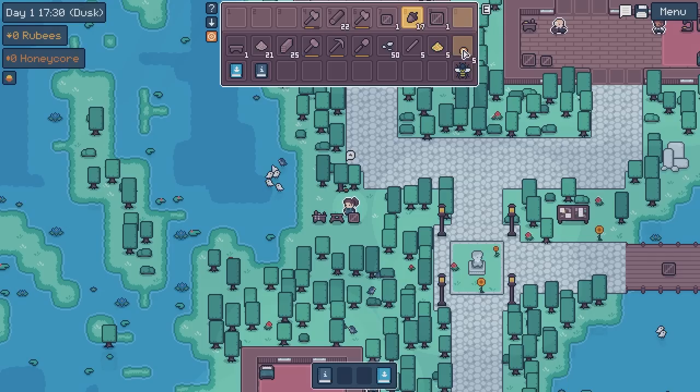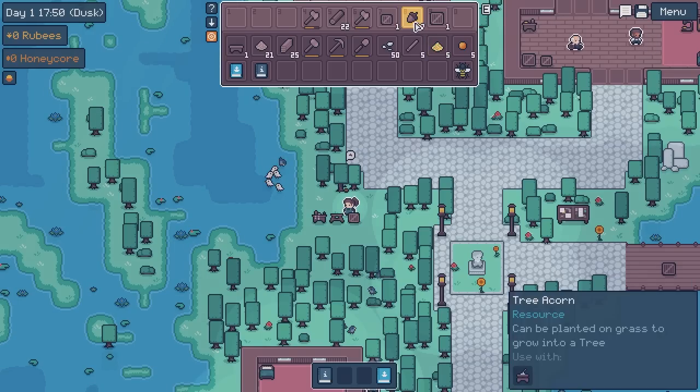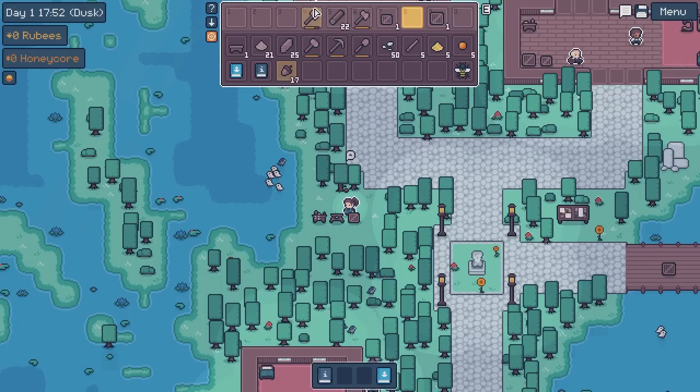I'm going to accidentally do so many bee puns — I don't even... Beatrice, let's pop you safe in there. A sticky pearl — a pearl of pure resin formed from residue that clings to the worker, produced by forest bees, can be sold for rubies. And bee pollen — produced by common bees, can be sold for rubies. So these are how we're going to make some cash. That's actually pretty cool.